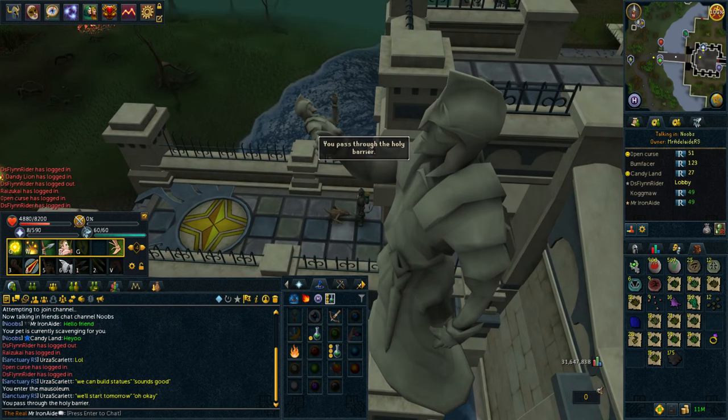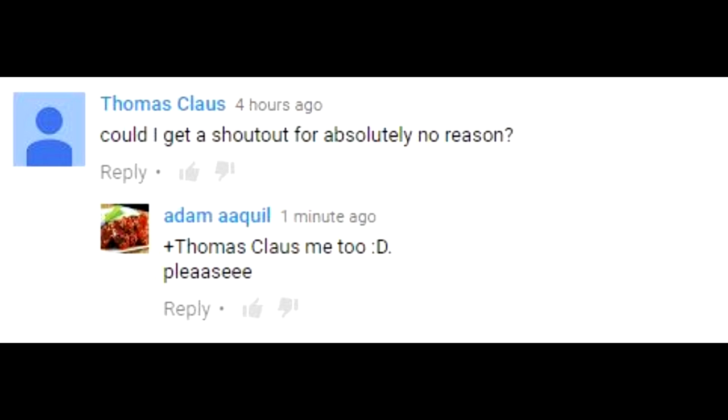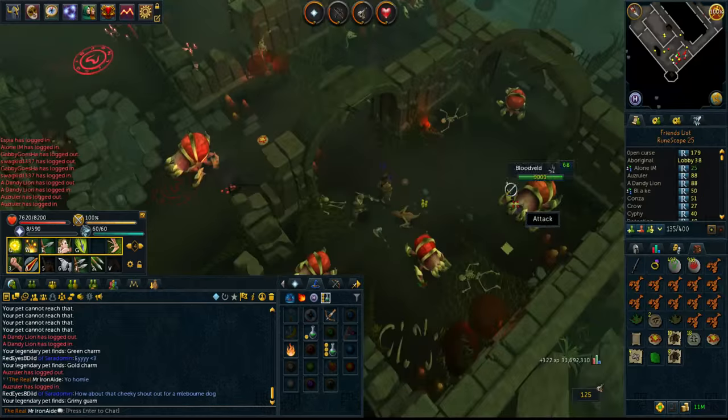Let's go back to Slayer and stuff while this is still up. We'll quickly abuse this - get another Summoning level. Sweet! 56 Summoning. Still Minotaur pouches - that's pretty good for using up my blue charms. Someone said to use Minotaurs for charms - I think it was Addy Minotaurs they said were good for Iron Men.